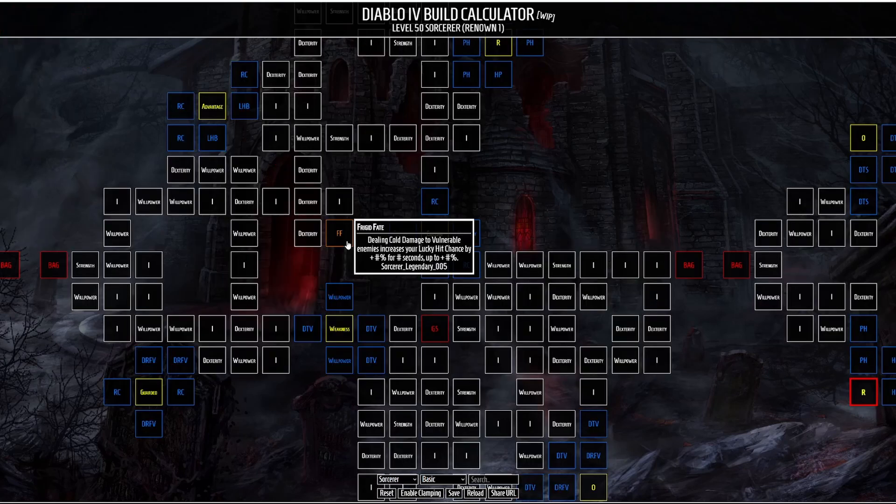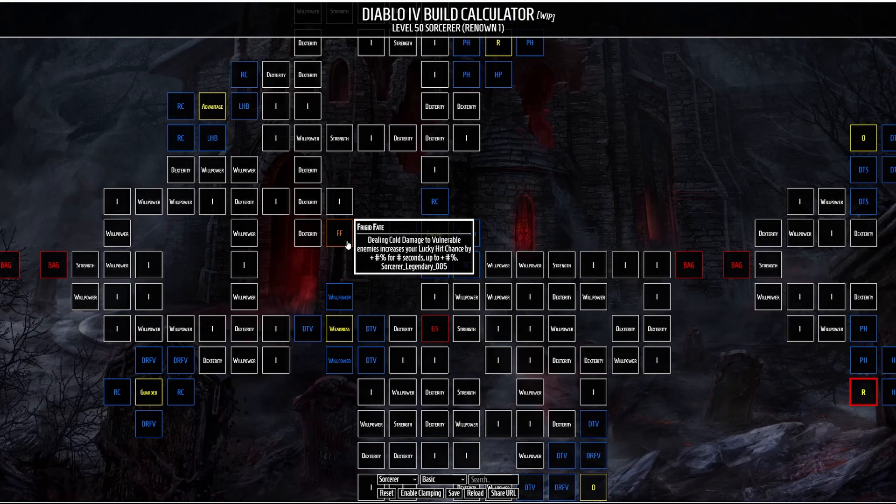Finally for our Paragon board we have two options. The first is a more offensive option, Frigid Fate, which plays into the Avalanche playstyle where dealing damage to vulnerable enemies increases your lucky hit chance, so you'll proc more free Ice Shards, more free Blizzards, and overall increase your damage. The second option is Icefall, which gives you a chance to generate a barrier for a percentage of your max health — a nice defensive option to consider.